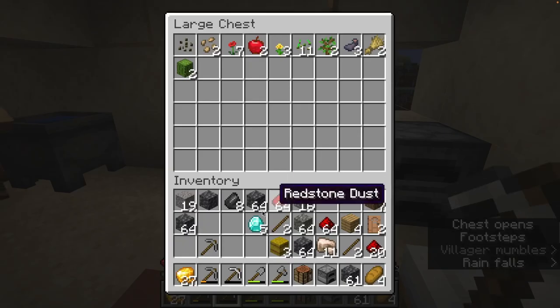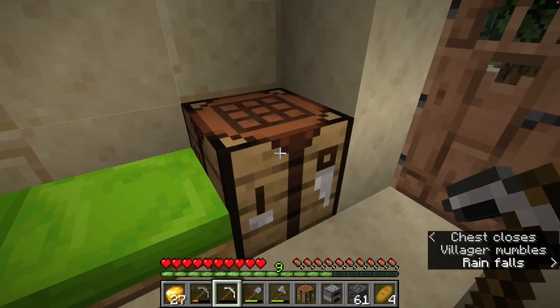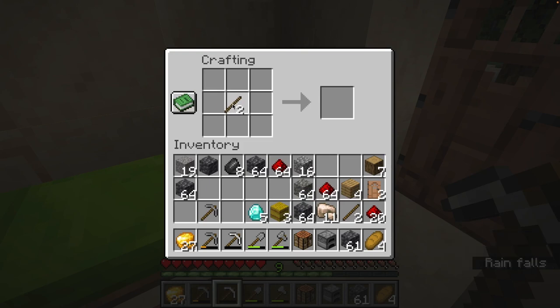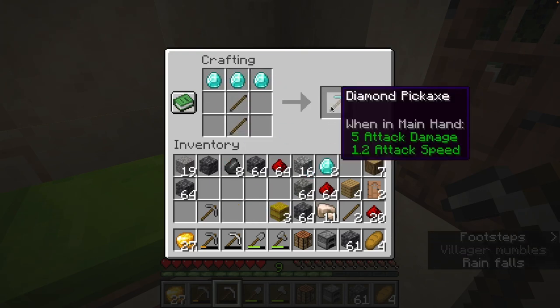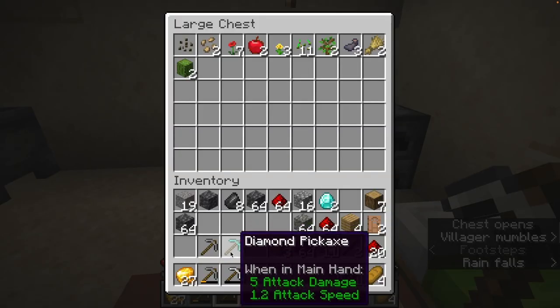So let's throw our diamonds in here. Actually, let's go ahead and build the pickaxe. So we're going to need a pickaxe. Yeah, so this one's going to be — we're actually going to start making the robots.